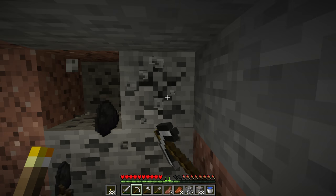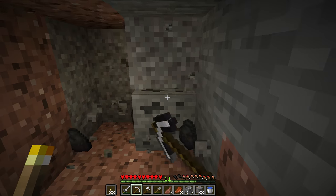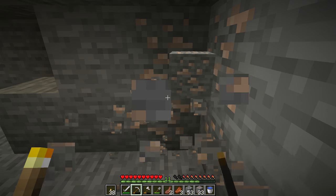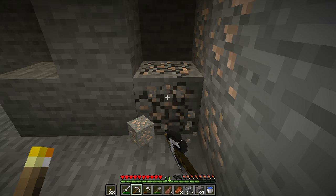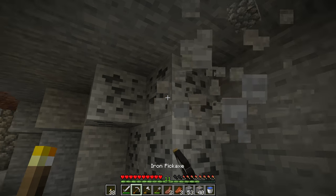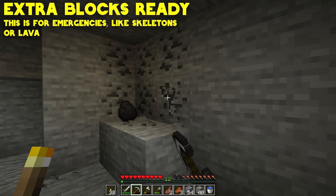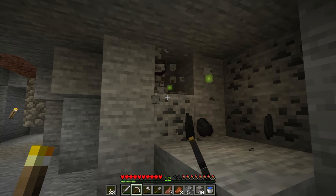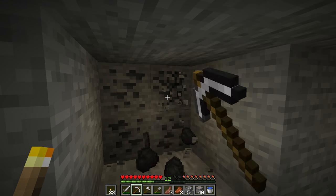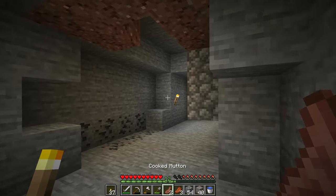Skeletons are crazy dangerous early on before you have armor — their bow means they can hit you from range and strafe around; it's terrible. Don't mess with skeletons early on if you can avoid them. Gravel is amazing for two reasons: coarse dirt and concrete. We have a stack of iron now. It's a really good idea to keep extra blocks on your hotbar at all times — I have cobblestone ready. If I get into a bad situation I can block off a corner of the cave and hide.